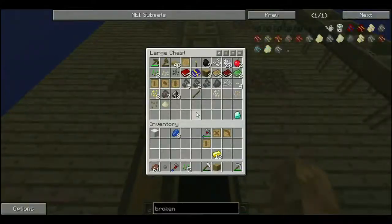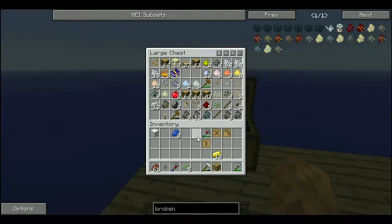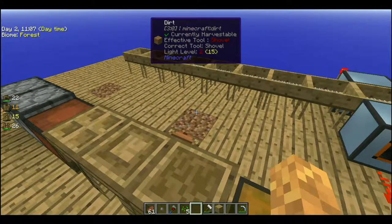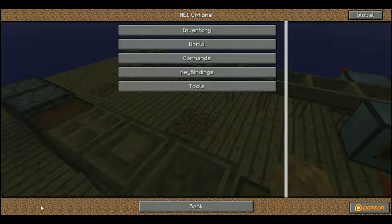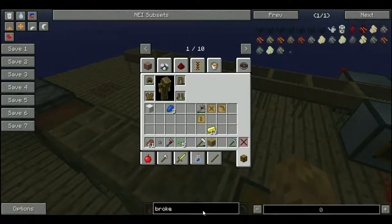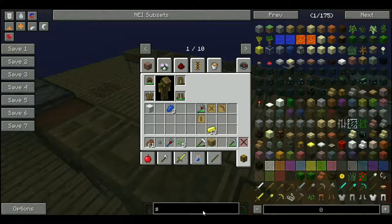And I forgot to plant saplings. Wait — do we not have any saplings? We don't have any saplings. I'm just gonna go into inventory utility mode and get some saplings.